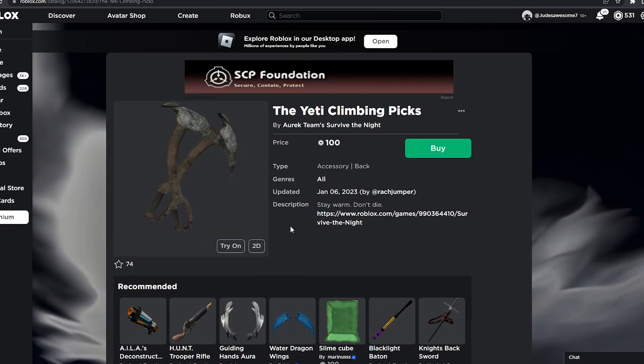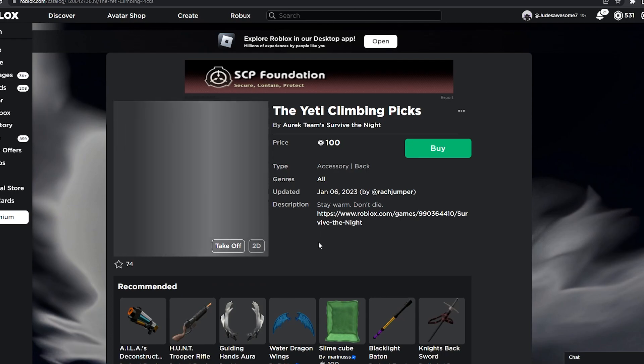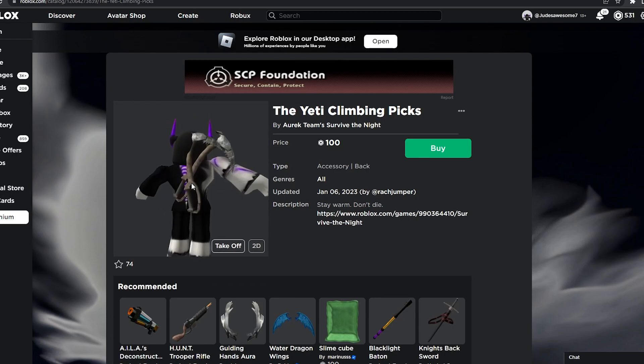For the next one we have the Yeti Climbing Picks. This goes for 100 Robux — there are two picks on your back. The description says 'Stay warm, don't die,' just like the other one, and it looks pretty good.